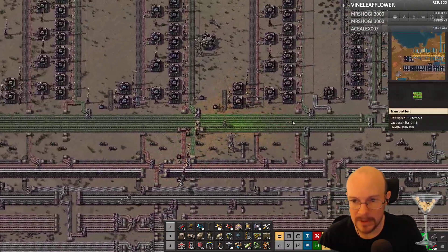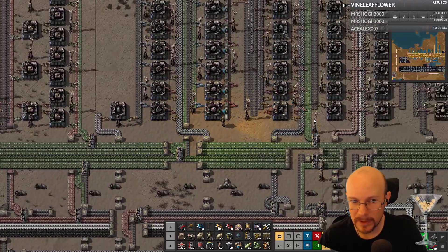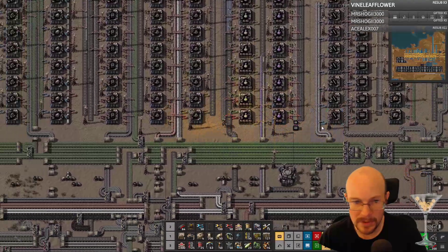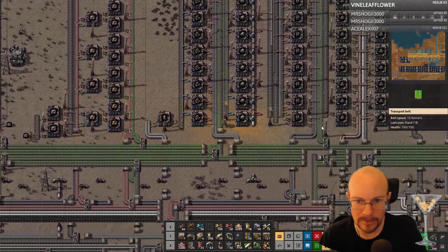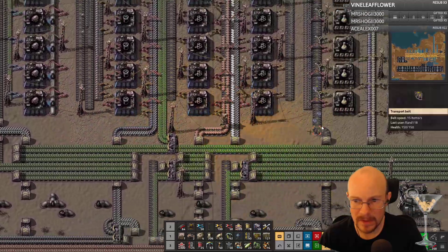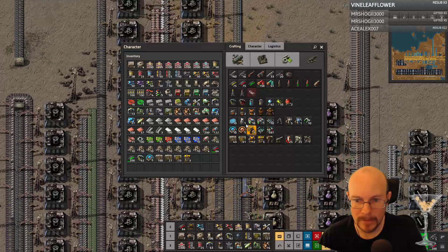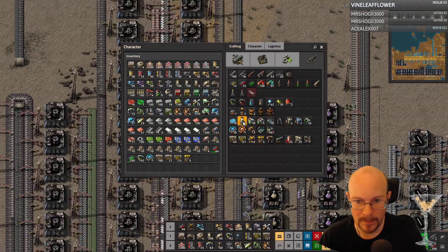We can make that, we can grab the low density structures — don't need to make them. Wow, we are so freaking fast though — it's awesome! Where are my low density structures? Can't see a damn thing. Engines — here they are. Yes, okay.